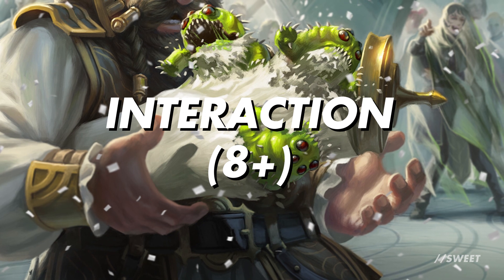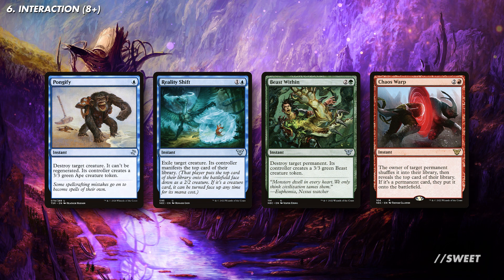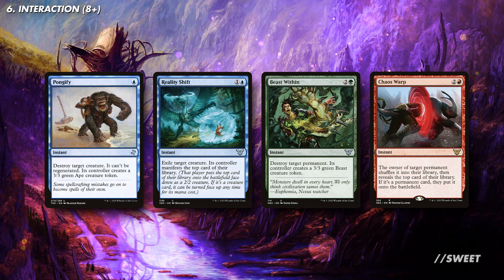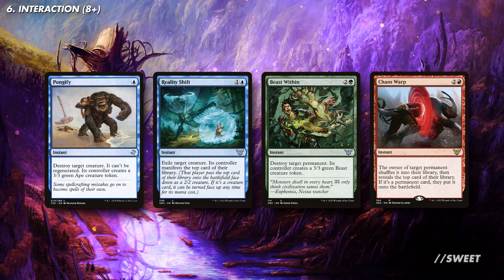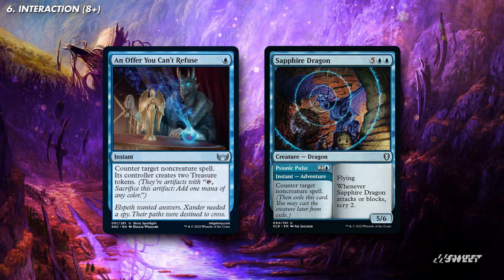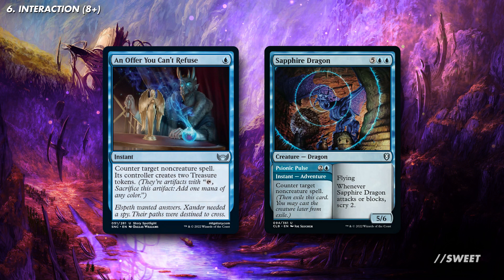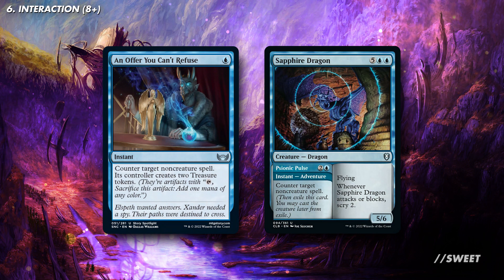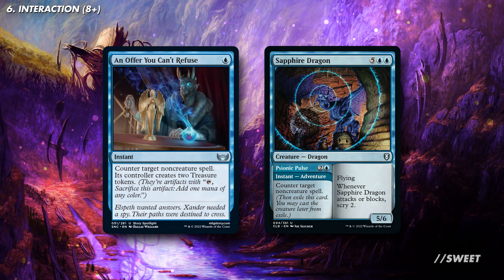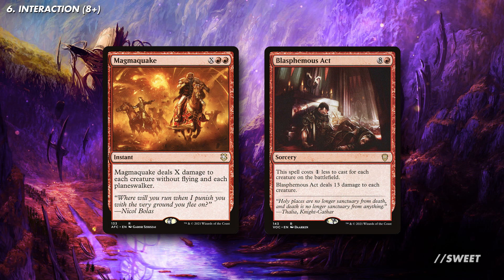Moving over to our interaction — this deck has plenty of good options. First up, some great bits of targeted removal with things like Pongify, Reality Shift, Beast Within, and Chaos Warp. What's great about these is that they're either really cheap and efficient to cast or they answer a wide range of threats. You can also run a bit of countermagic to help stop any board wipes and keep the dragon train rolling. An Offer You Can't Refuse is extremely cheap to cast and stops exactly what we need it to stop. Then a card like Sapphire Dragon is also a dragon we can cast after sending it on an adventure if we need another dragon threat. For some board wipes we can look at cards like Magma Quake, as it'll wipe out most things that aren't on our board, and Blasmeus's Act, as it's just very efficient and very cheap to purchase.